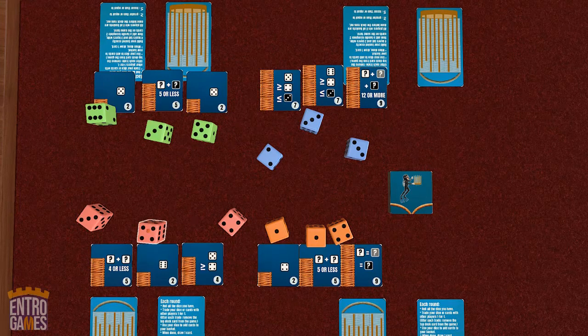For example, if red is trying to complete a four-or-less card and needs two dice of the same color that equal four or less, they could talk to orange and say, 'Hey orange, I'll trade you two of my dice for your two ones.' And I have to think — well, I also have a card like that, and if I trade both of my ones away, I won't be able to fill this card myself. So I kind of have to balance these two things together. Will you make the right trades, or will time run out?